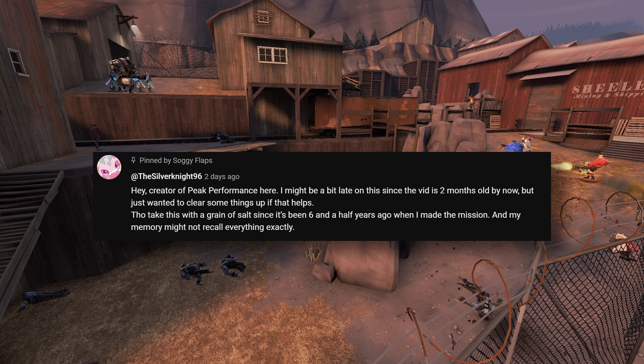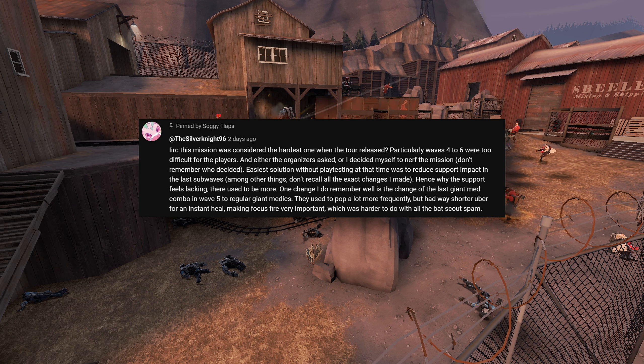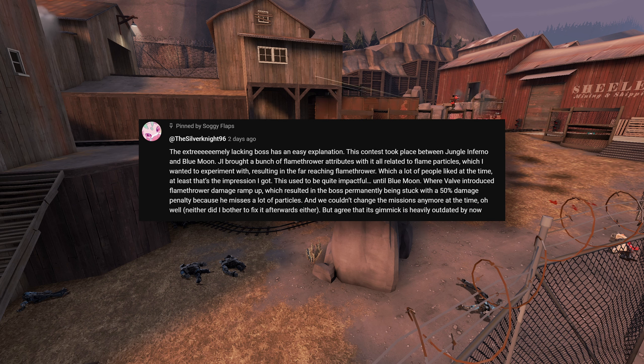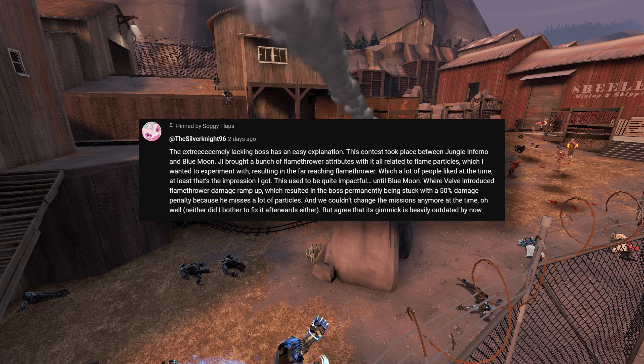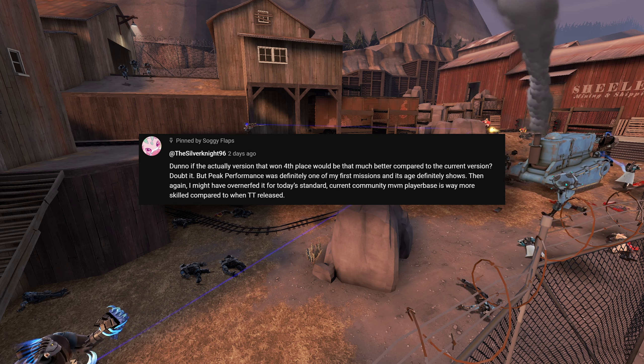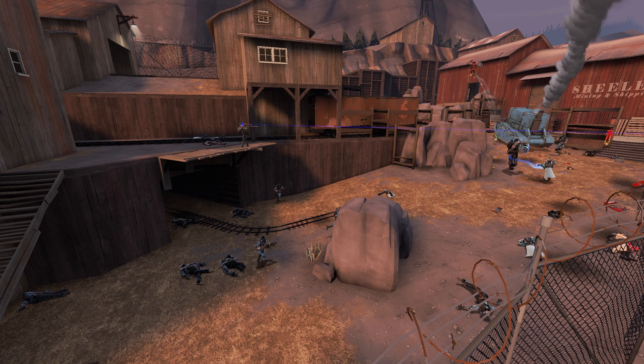I have another piece of backstory from the creator of Peak Performance themselves. From what they remember, this mission was actually the hardest out of the six missions when Titanium Tank first released. Over time, the mission was nerfed, including toning down the support bots and changing a few other bots like the giant medics on wave 5. The random choice for mini-bots was actually just a way of writing their pop files, not a gimmick. They also explained that the boss on wave 6 was an experimentation on flamethrower attributes added in Jungle Inferno, but the Blue Moon update introduced flamethrower damage ramp-up, severely reducing the damage they dealt before. The mission hasn't been changed after the update, and they've agreed the gimmick is heavily outdated now. It definitely paints a clearer picture as to how Peak Performance became what it is, and makes me wonder if Titanium Tank missions used to be a lot more different on release day.